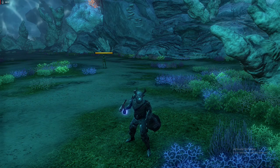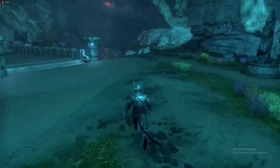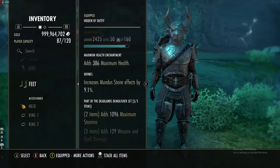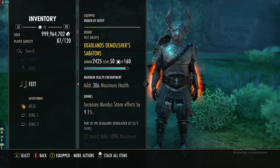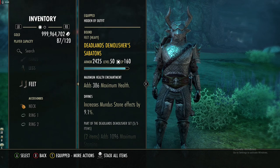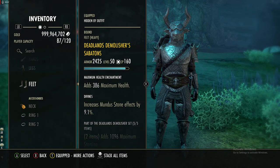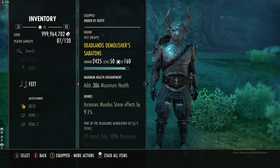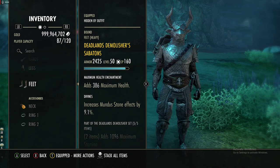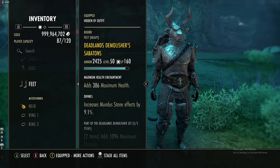What is going on guys, it is Venom Surge here and welcome back to another episode of Elder Scrolls Online. In today's episode we will be checking out Deadlands Demolisher. This is a craftable set that came from the Deadlands DLC. With this set you can choose any weight since it is craftable, and this guide will be including crafted sets as long as they're not commonly used.